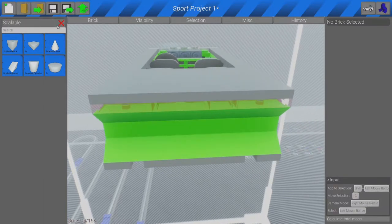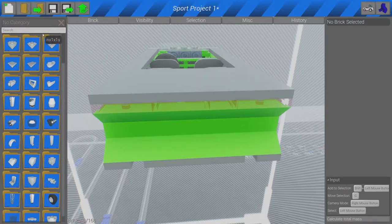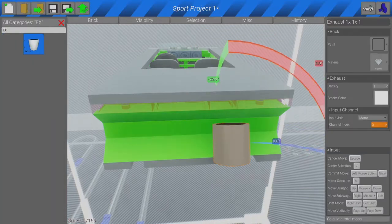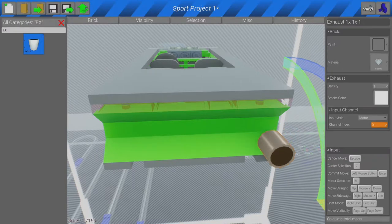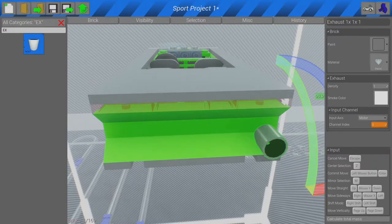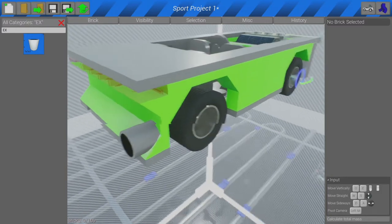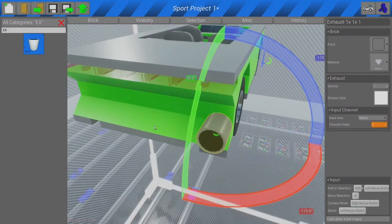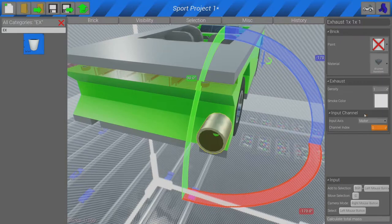Eventually settling on a design that works — we can also add an exhaust system. These can be stainless steel or something fancy. Can we find stainless steel? Stainless steel where are you — brushed aluminium, that'll do.